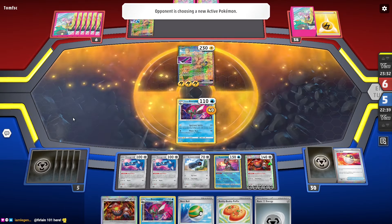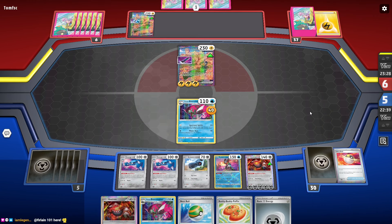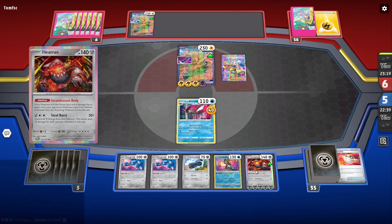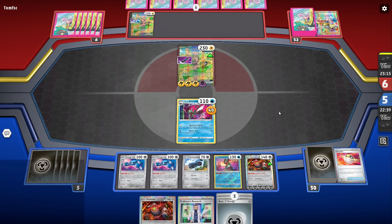Do you see how much different this deck is when you put Basculegion in there? We just took a knockout without ever putting our Basculegion in harm's way. And I already have five energy on my Heatran.